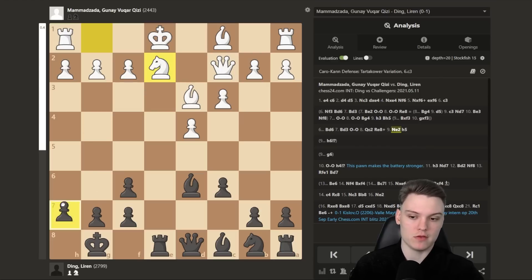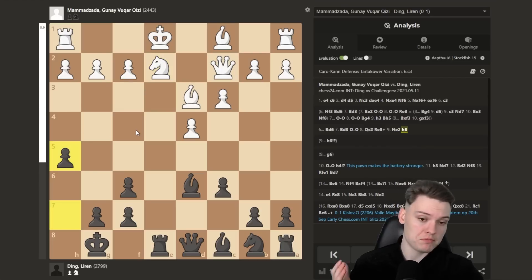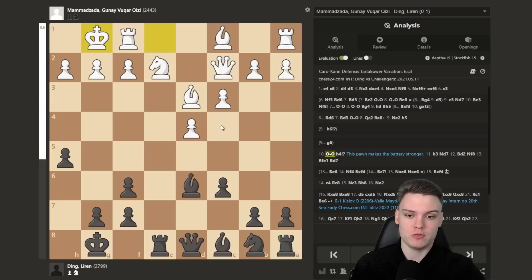H5 is the new thing. White has two main plans: going short or developing the dark-squared bishop via d2 or e3 and then castling long. In this game, white goes for short castle, which to be honest is the most annoying plan. When white goes for long castle, it's more double-edged, more tactical and interesting. When they castle short, it gets a bit dull from my experience. But this game will sort of prove the opposite.